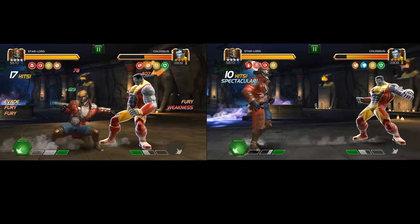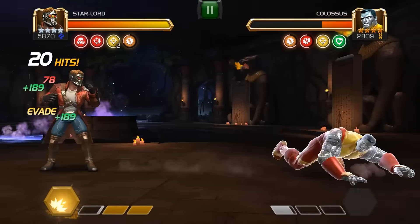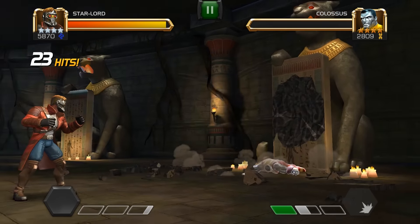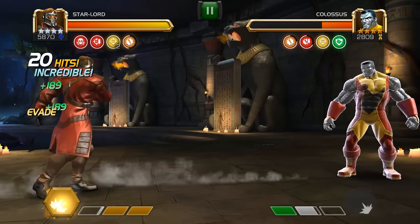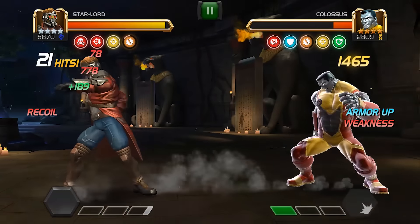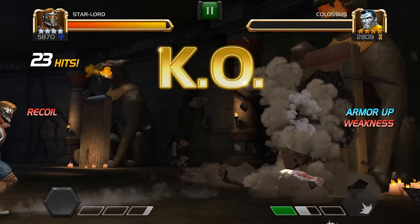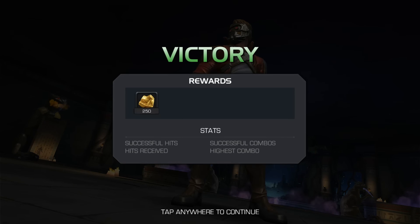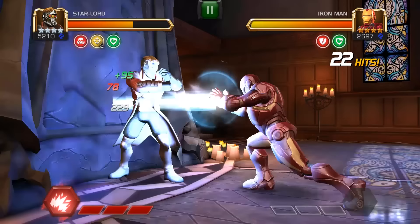Now let's try to get to 20 hits — you can see the damage creeping up. One, two, nine... it's doubled already. You can see the huge increases in damage. This is the second special attack. If the last hit connects, you deal a massive amount of damage — that was just off a 23-hit combo. His signature ability is very, very useful indeed.